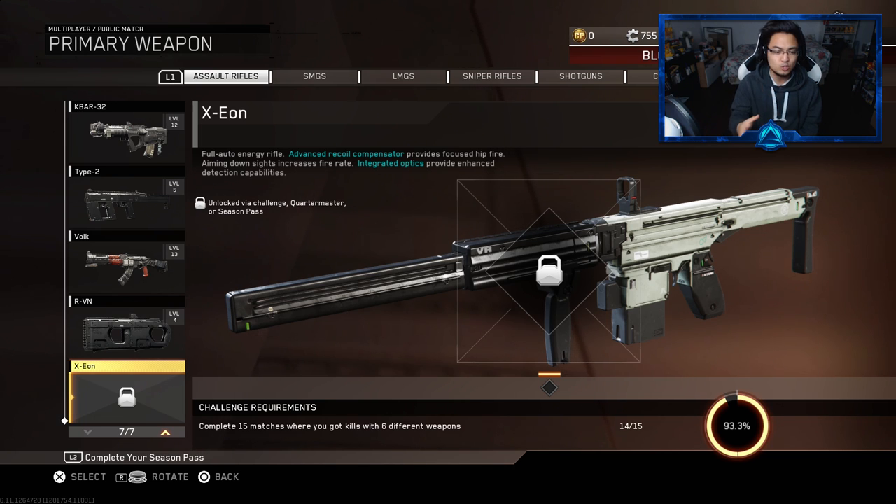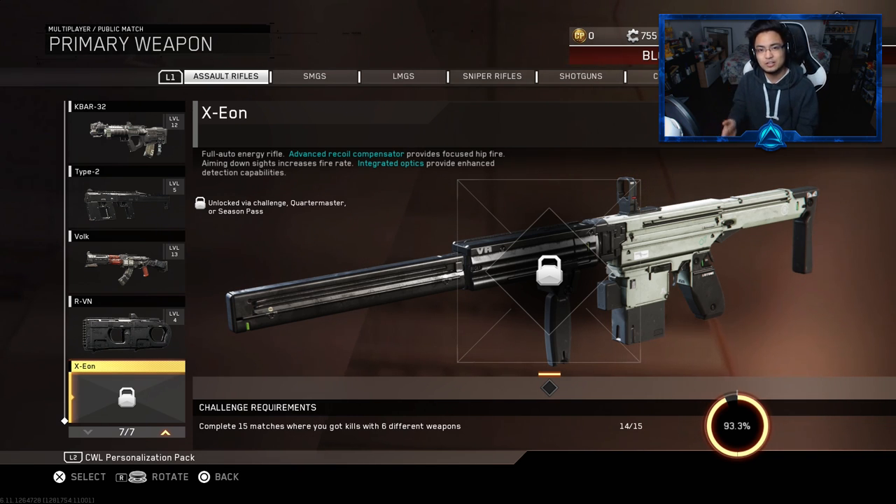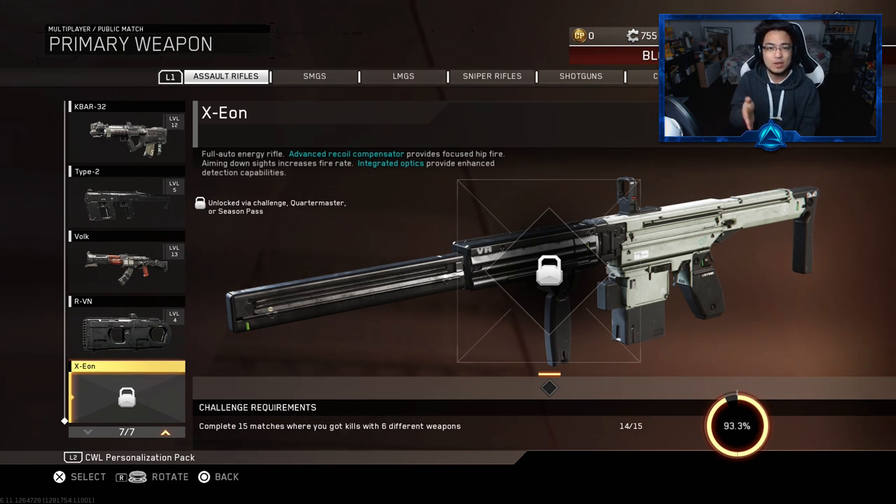What's cool with these two new DLC weapons is that for the Exion and the VPR, you can get them both for free if you have a Season's Pass. If you don't, you're going to have to do the challenges. Today we're doing the Exion. The challenge says: complete 15 matches where you get a kill with 6 different weapons. The fastest way to unlock this gun is to play Gun Game, because every single kill gives you a brand new gun.